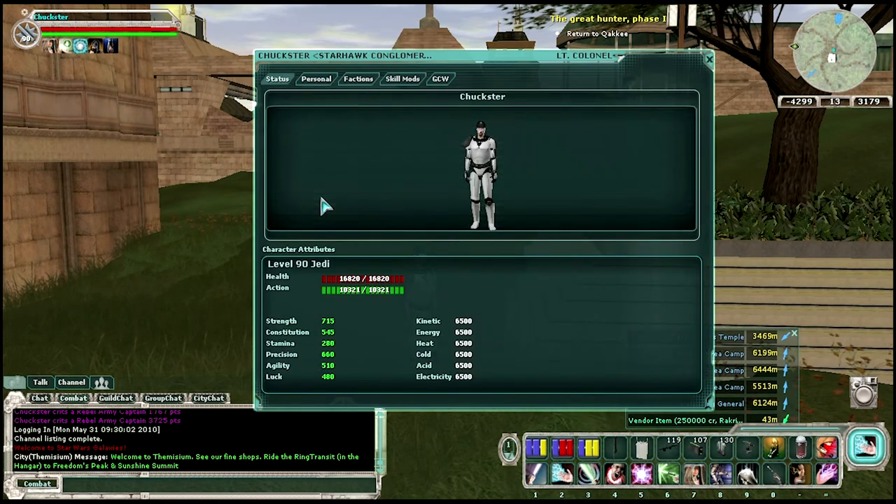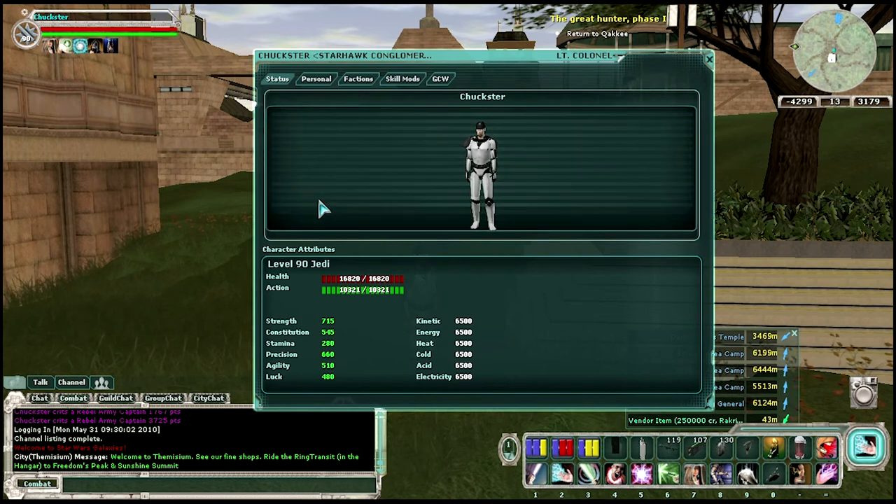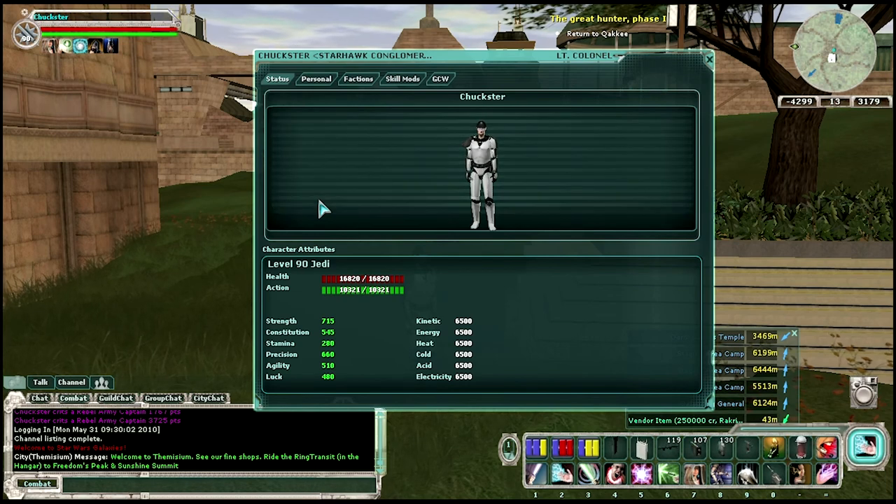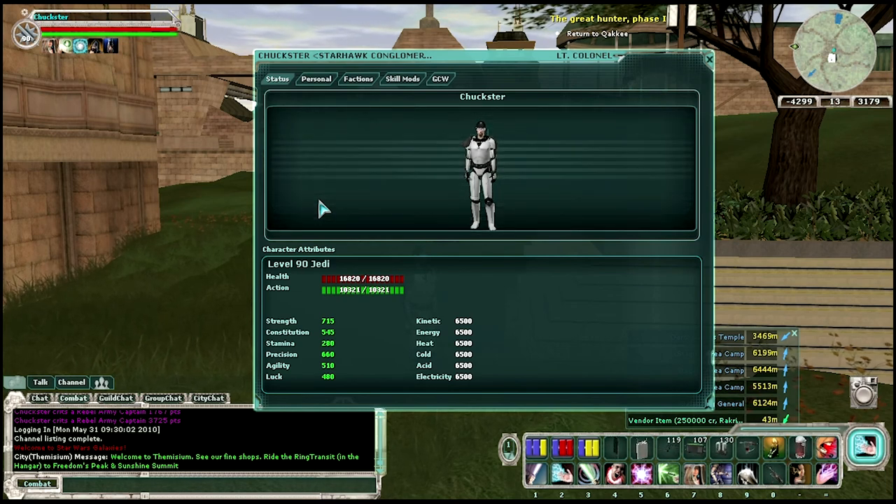I would advise — if you have the money — go ahead and buy stat mods for pieces of clothing. Always use your Bazaar terminal to do an extensive search. Stacking them for combat, you're trying to pick out your set, your template for combat.